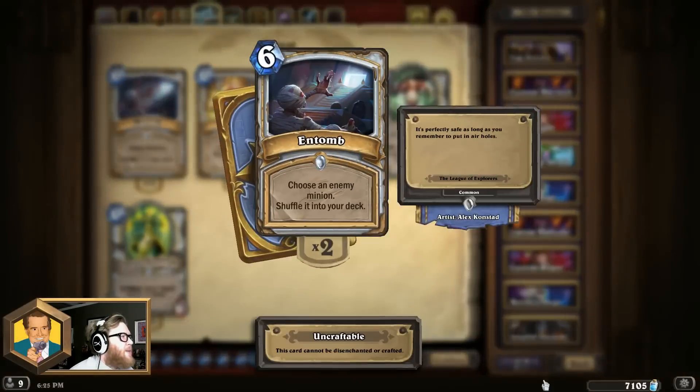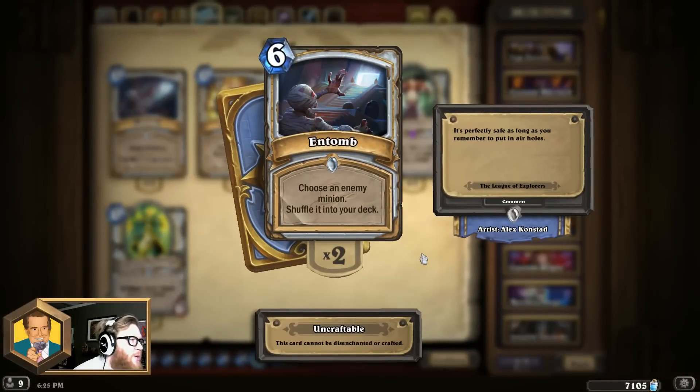Moving on to the 7th best 6-mana card — we're moving to Priest for Entomb. This removal spell really gave Control Priest everything it needed to be ultimately viable. It's the best straight hard removal spell in the game because not only does it kill the enemy minion, it also silences it in effect, removing things like death rattles, and then it gives the minion to you. So you're removing resources from your opponent while generating resources for yourself, which is great in slow Priest-style decks. Entomb also gave Priests an answer to 4-attack minions they always had trouble with, meaning things like Ysera are no longer a threat.